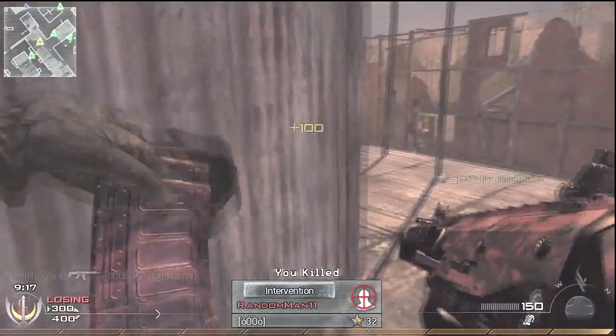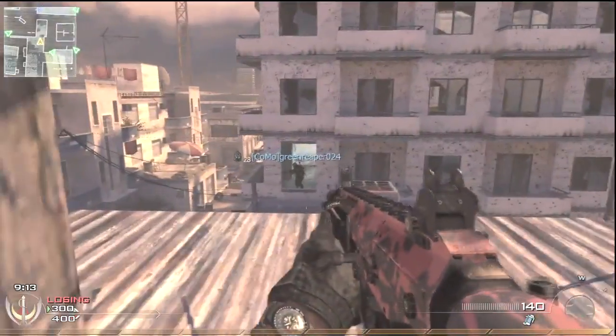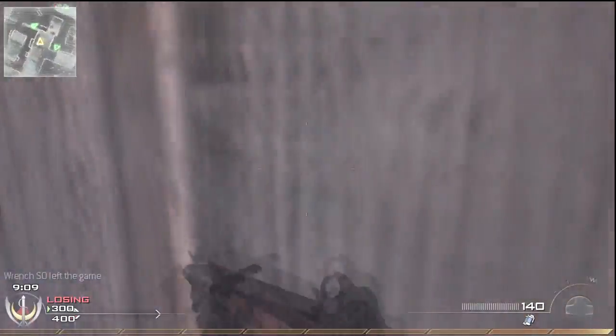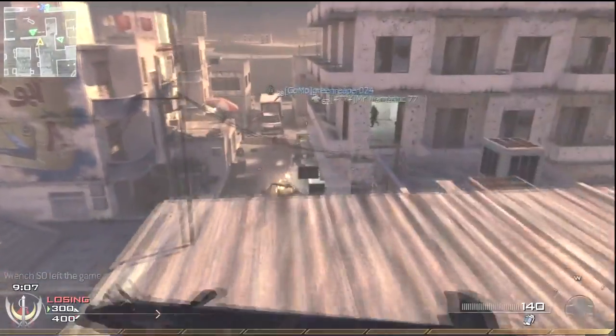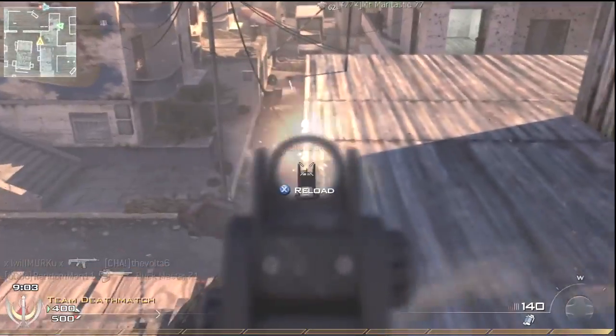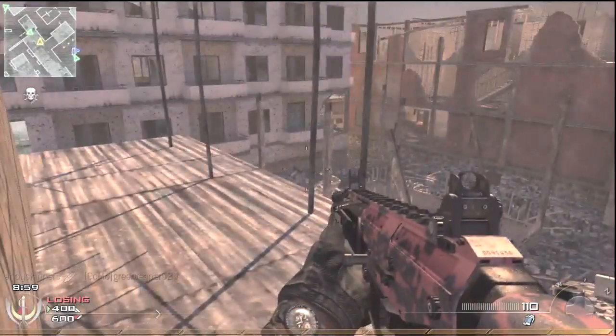We spawned on that side, and as we came up the stairs I planted my claymore at the top of the stairs, then came up on top of this building. We all know they spawned back there in that back corner, and they'll either be going around to the open building on my right or coming down this little alleyway — as you see here as I pick a couple of them off.